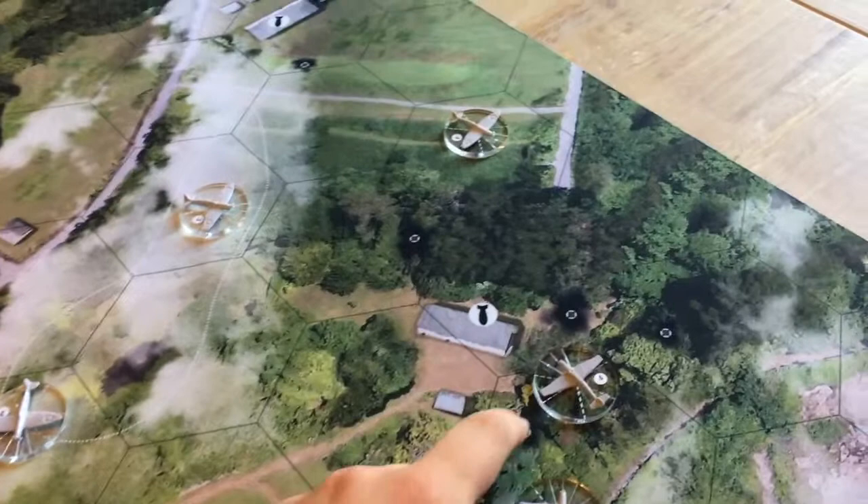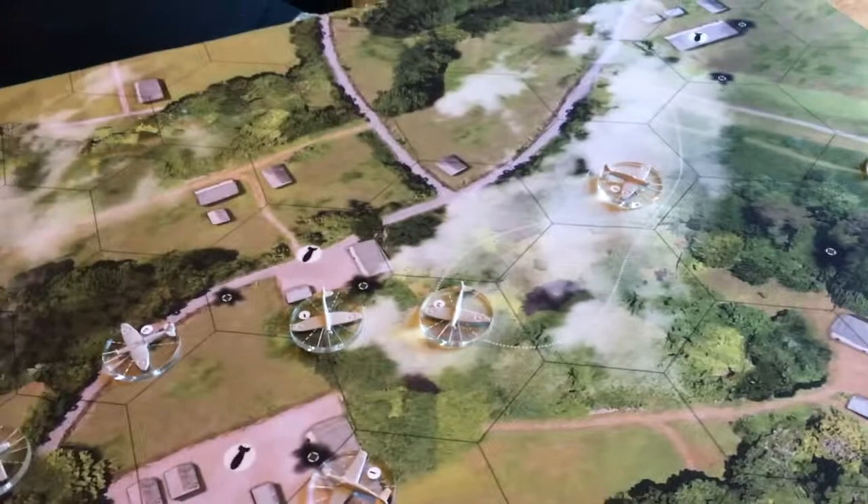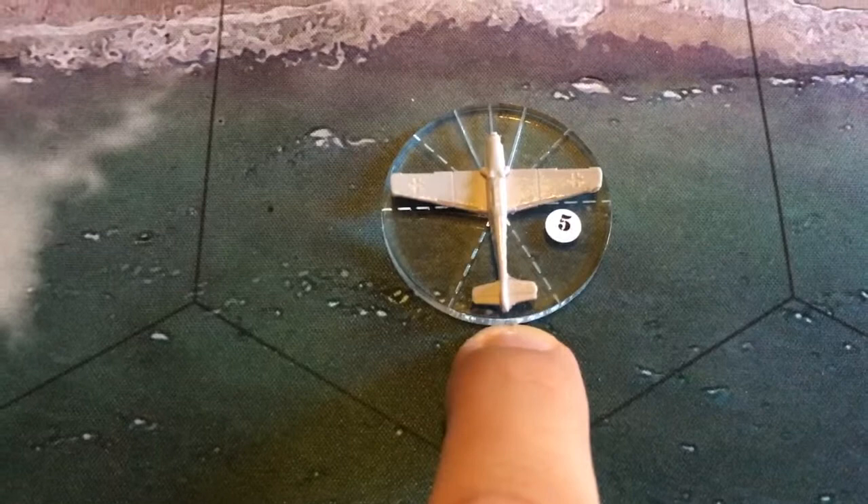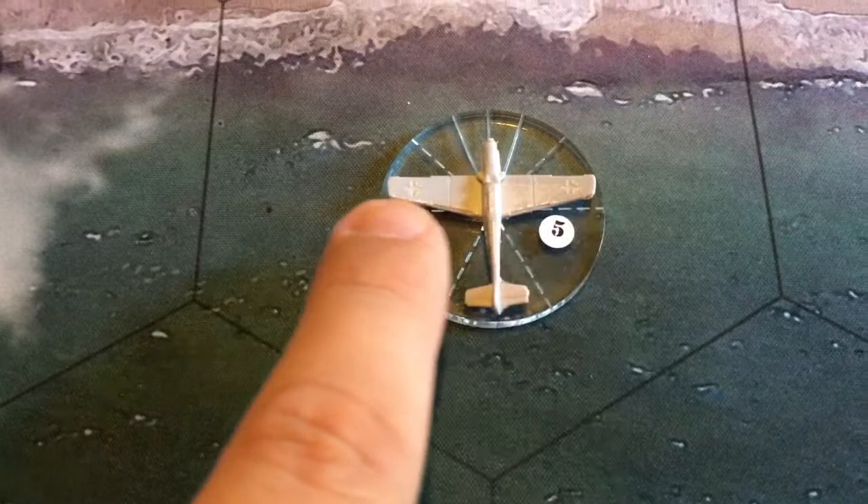We've played our first total round. You can see my planes are over here and Chris's planes are over there. If we take my plane that flew off the map as an example — there are numerous areas on the plane. This back arc, between these two dotted lines, is where you can touch the plane from, so you can only flick from the rear. The number sticker is an identifier.